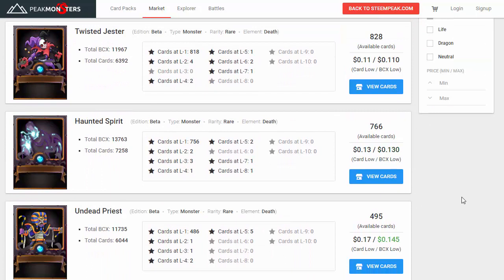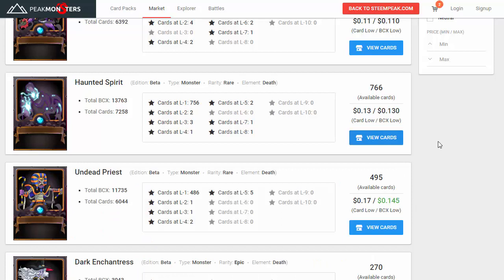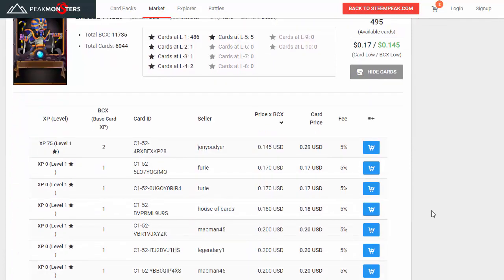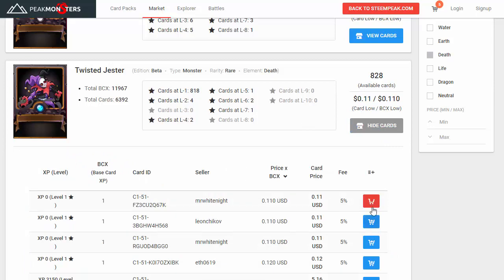One of the most powerful cards in black is the Haunted Spirit — this is why we're going with black. Let's go ahead and level him up to level two as well, so we just need a couple of those cards. The Undead Priest is actually another pretty powerful card too, and we're going to need three of those. We'll also grab a couple of Twisted Jesters while we're at it.